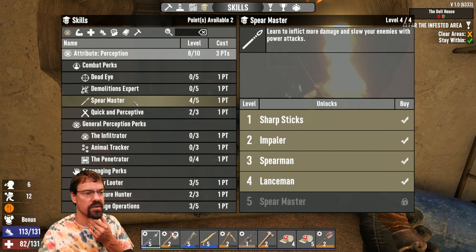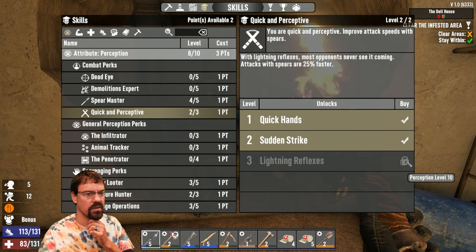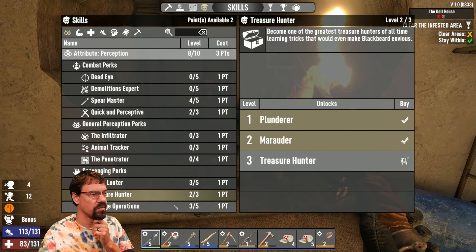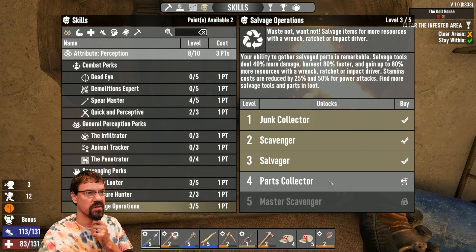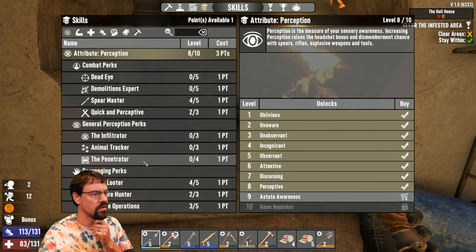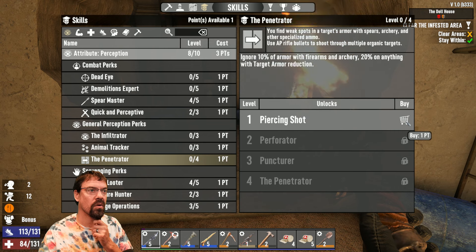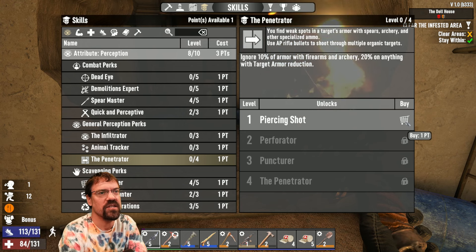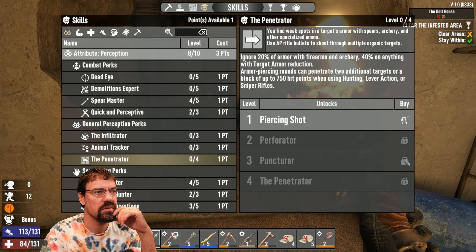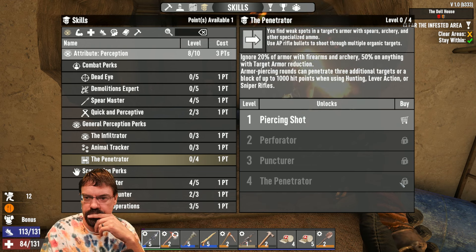We have two points. I need 10 for Spearmaster and 10 for Lightning Reflexes. I could get Blessed or Parts Collector. Do Lucky Looter to start. You find weak spots in a target's armor with spears, archery, and other ammo. Do spears have an 8 target armor reduction? Is that how that works?